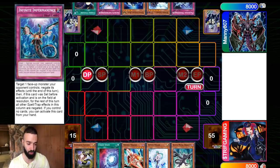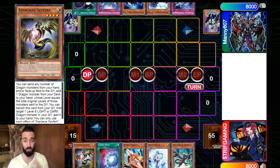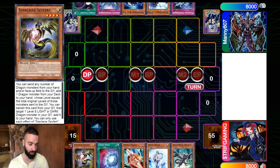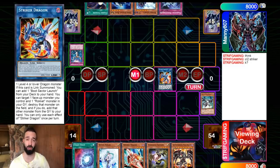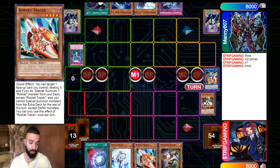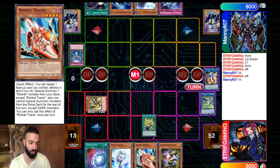This hand is just FTK through two hand traps or more. Black Metal Dragon is a full FTK by itself, Starlie's Favorite is a full FTK by itself — there are like 15 one-card FTKs in this deck. Chaos Zone is another one-card FTK and also an extender. Tracer is an extender because it searches Boot Sector Launch. We're starting with Black Metal Dragon, but Striker Dragon gets Impermed.